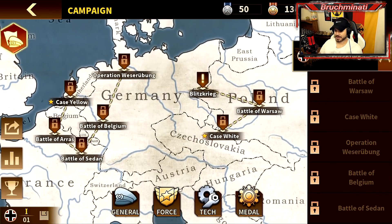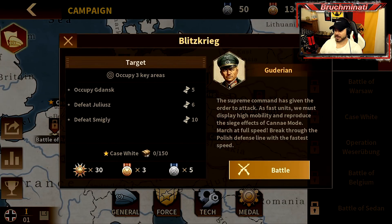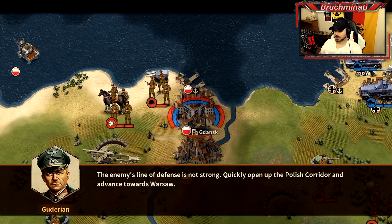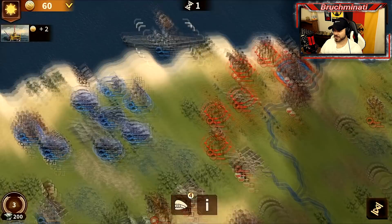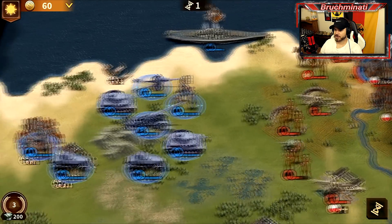So campaigns - let's go ahead and not play a whole campaign but just check one out a little bit. You're given specific times to capture each objective. We'll get that Polish corridor open up, no problem. I think the biggest improvement in skins is the navy - the navy always looked like trash, always horrible looking.